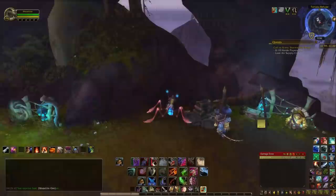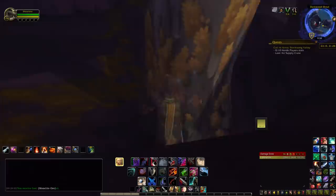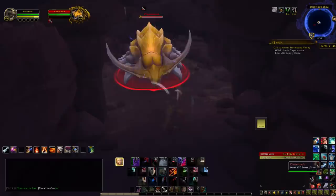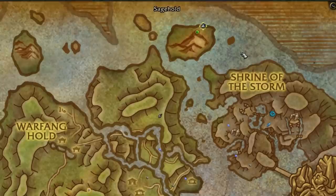The next one is located all the way in Vol'dun, near the Tortaka Refuge. Follow this path up and drop down to the rocks next to the tree. There's another cave right here with an elite enemy near it. It'll one-shot you, so you either need to crowd control it, stealth, or use an invisibility potion. The pebble is on the left side, facing him, kind of next to the green area.